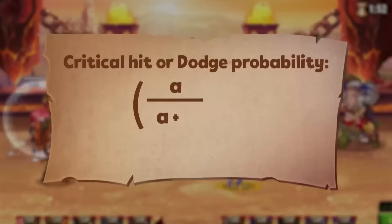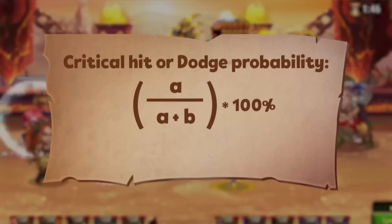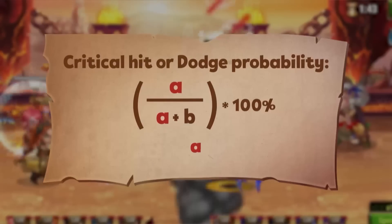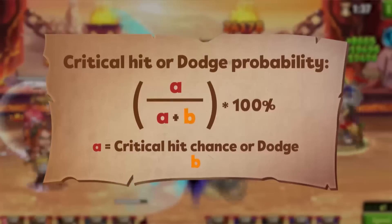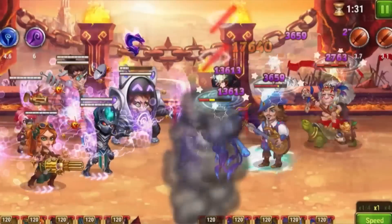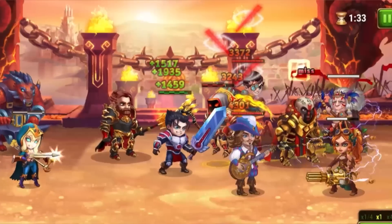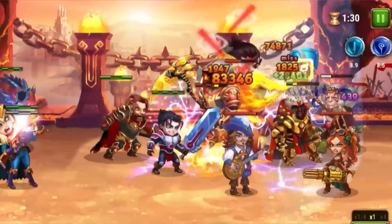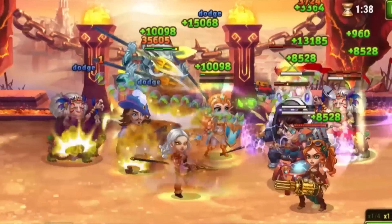Both stats calculate the chances in the same way, using this formula. Unlike Armor or Magic Defense, this formula uses two variables. A stands for the amount of dodge or critical hit chance a hero has, and B indicates the amount of main hero stat of the opponent. For the sake of brevity, we'll be using critical hit chance, but please keep in mind that dodge chance is calculated the same way.